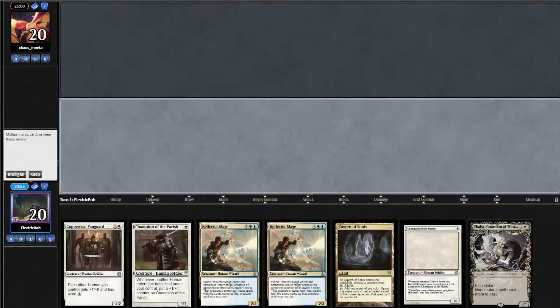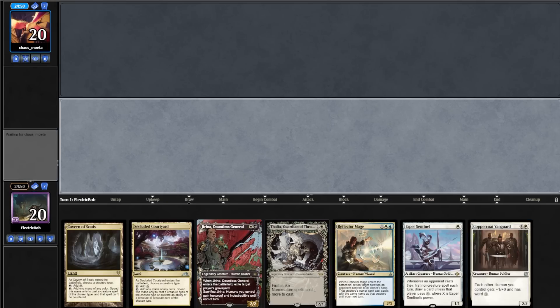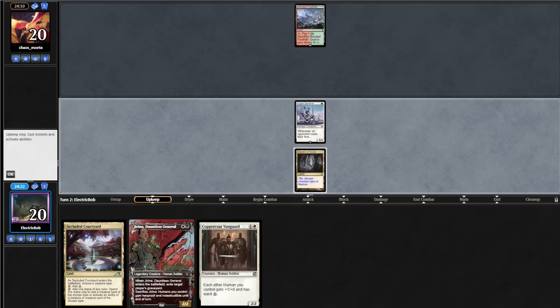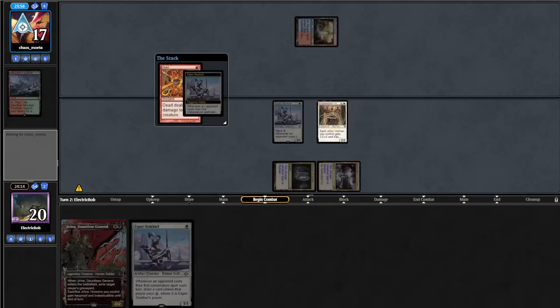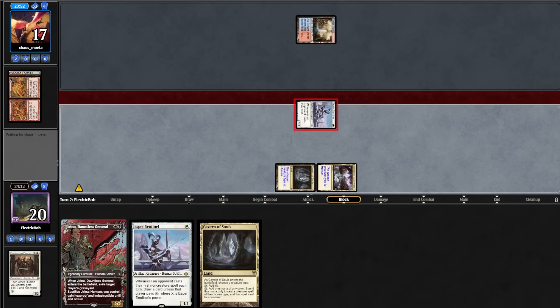Match 2, we're on the play and our 7 is too weak, so we mulligan. Our 6 is also too weak, so we go down to 5. Our 5 is perfectly fine — we put back Thalia and Reflector Mage. We go turn 1 Cavern into an Esper Sentinel. Opponent goes turn 1 Foothills. We draw another Sentinel and play our Courtyard into a Coppercoat Vanguard. Opponent casts Dead on our Coppercoat Vanguard. We draw a land off Sentinel and attack opponent down to 16.